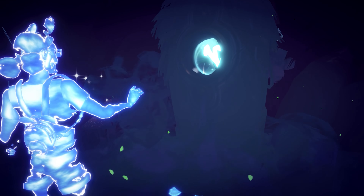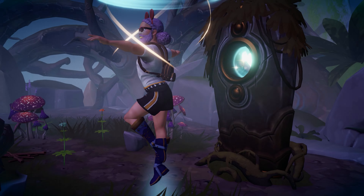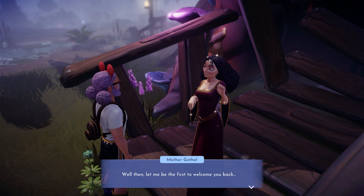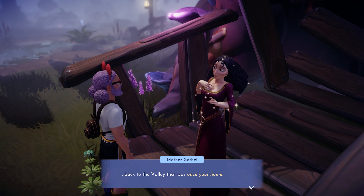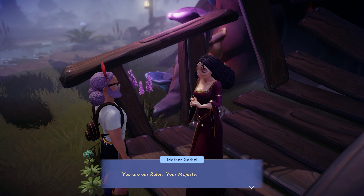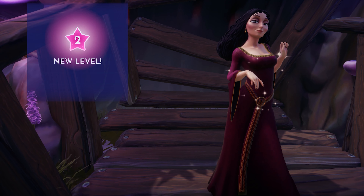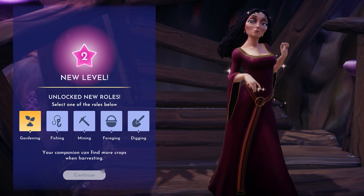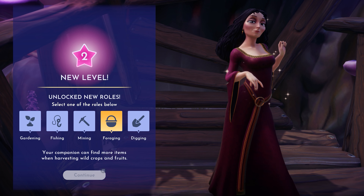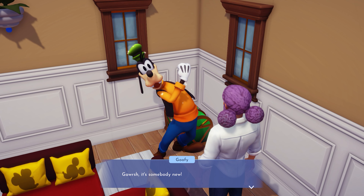Then head back to the pillar and jam that orb inside. The curse will be lifted, and you'll be back to your regular old self. Then find and talk to Mother Gothel, who will reveal that you were the ruler of the Dreamlight Valley the whole time. Wow, what a twist. After that, Mother Gothel will be your friend. And who better to be your friend than a vindictive, manipulative, middle-aged woman who would kidnap and trap a child inside of a tower just so they could stay young forever. She's still better than Goofy.